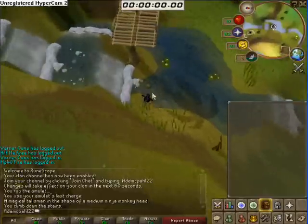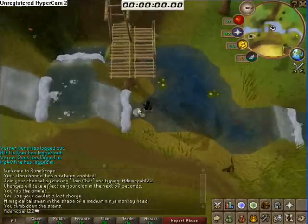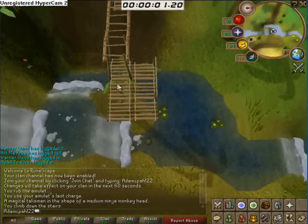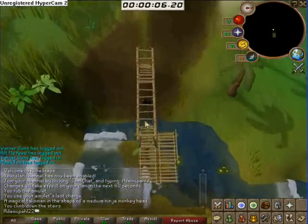When you're here, jump to the Stepping Stone, and then climb the tree. When you're at the top, quickly click to the left and then use the Monkey Bars.